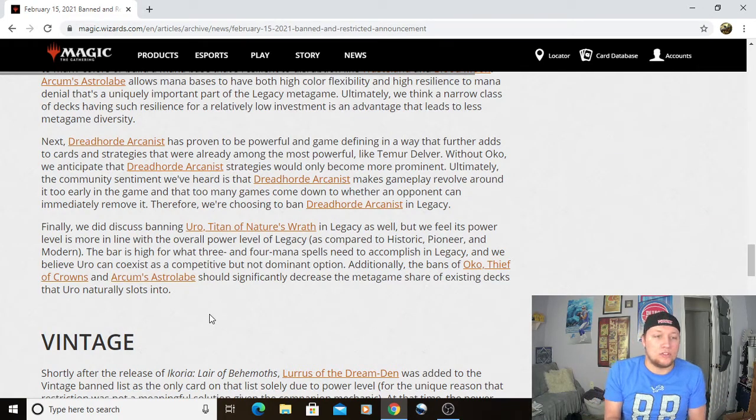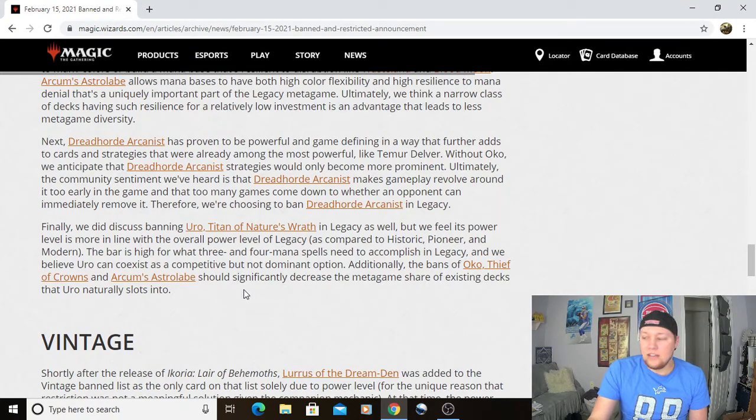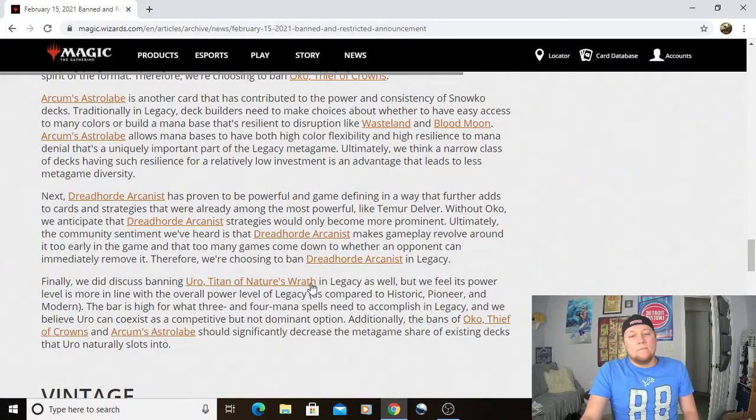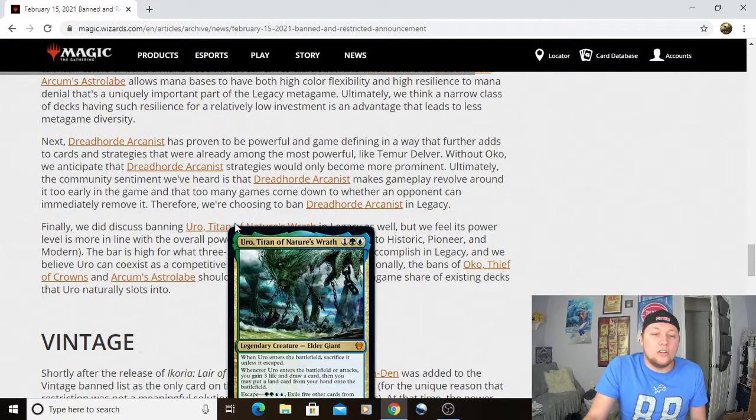Ending the Legacy portion: they did discuss banning Uro, Titan of Nature's Wrath in Legacy as well, but they feel its power level is more in line with the overall power level of Legacy compared to Historic, Pioneer, and Modern. The bar is high for what three and four mana spells need to accomplish in Legacy, and they believe Uro can coexist as a competitive but not dominant option. Additionally, the bans of Oko and Arcum's Astrolabe should significantly decrease the metagame share of existing decks that Uro would naturally slot into. I feel like it's a card that can exist in Legacy, and with those cards leaving, there's a good chance it will be perfectly fine — maybe not even playable. Overall, I think it was a good step to not quite ban this.